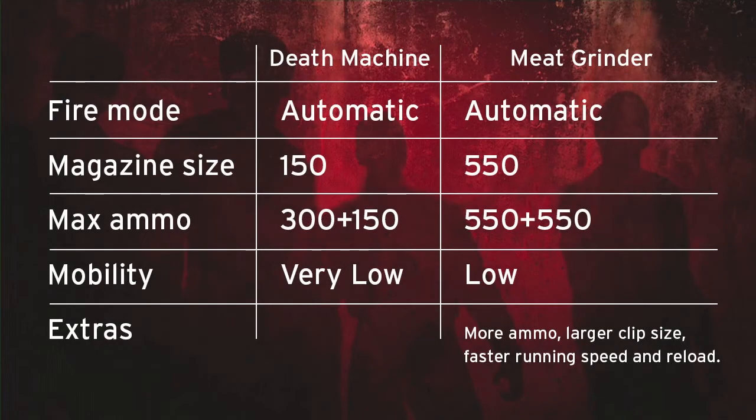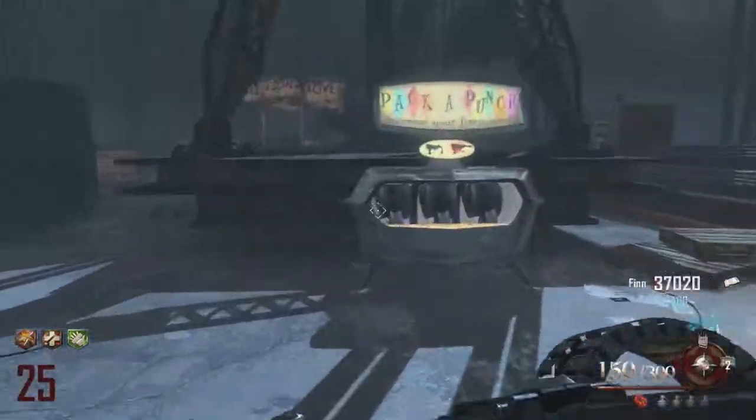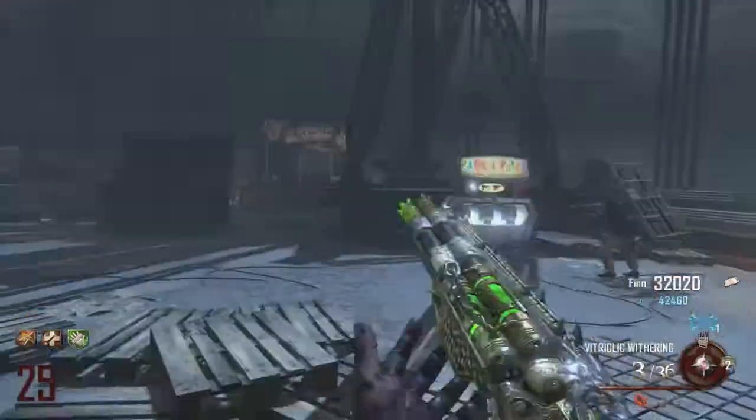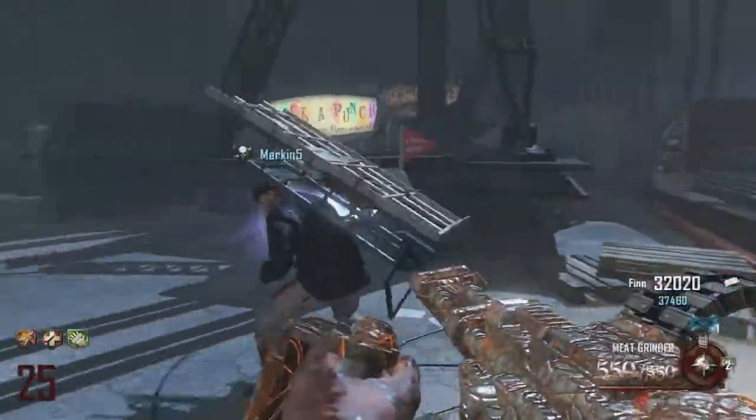It does have negative points — it lacks running speed and you can get stuck, but if you're using a camping strategy like I'm doing in grief mode helping my teammate it works really well. The Death Machine is automatic with a large magazine size of 150, maximum ammunition of 300 plus the 150 clip. Mobility is very low. Once upgraded to the Meat Grinder it stays automatic but the magazine size increases drastically to 550 plus another 550, making around 1100 bullets. You also get faster running speed and faster reload speed, which is really useful for high rounds.